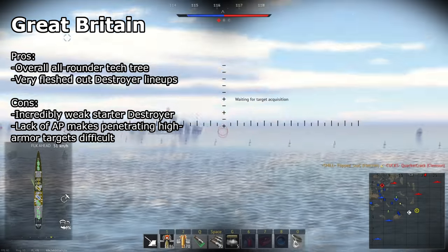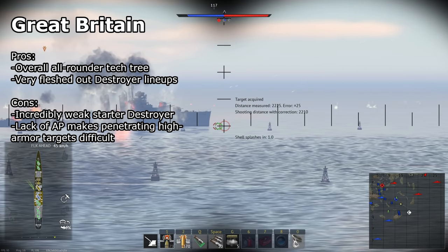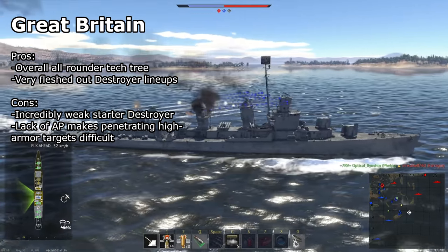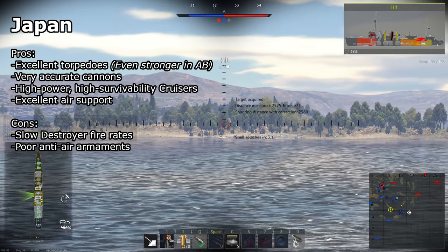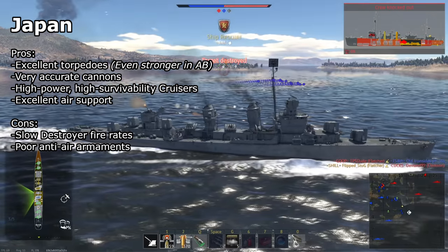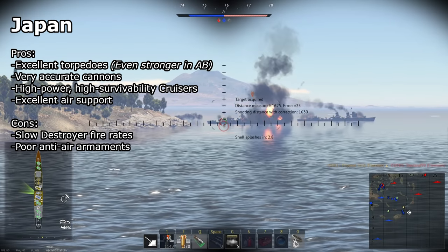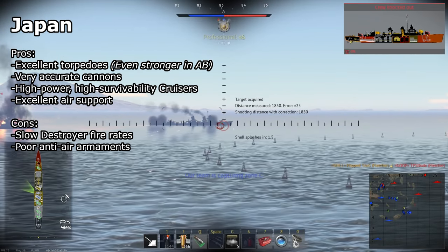Next up is Great Britain, who's generally more of an all-rounder country. They don't have greatly defined strengths or weaknesses, but provide overall balanced ships. They have many destroyers at 4.0 and 4.3, giving them a very filled out lineup at the most popular destroyer battle rating. Their main weakness is having the single worst starting destroyer, the Clemson L45, which makes the initial grind up their tree very difficult. Many of their cruisers only have SAP and no form of AP, meaning they will struggle against heavily armored targets. Japan has excellent torpedoes with both their destroyers and cruisers, with their long-lance torpedoes having exceptional speed, range, and damage. This also makes them proportionally better in arcade battles than in realistic battles, due to having infinite torpedo reloads. Their destroyers have accurate but slow-firing guns with slow rotation rates, and their later cruisers have very powerful armor-piercing ammunition and high survivability. Japan also has great air support, with their torpedoes having high damage and high drop speeds. However, they have incredibly weak anti-air weaponry on their ships.